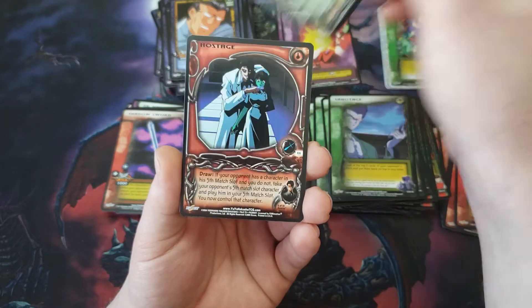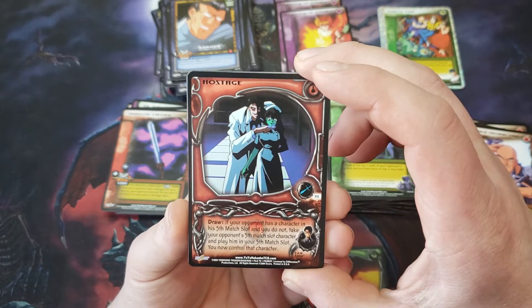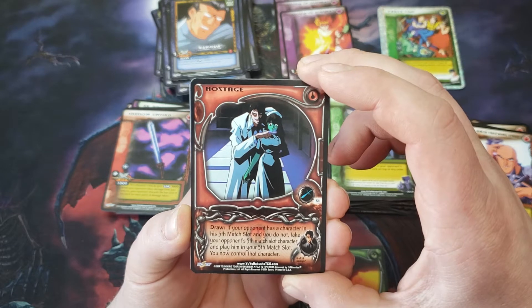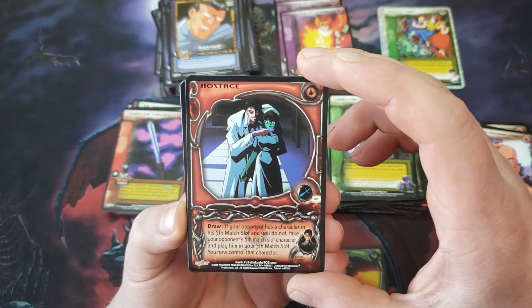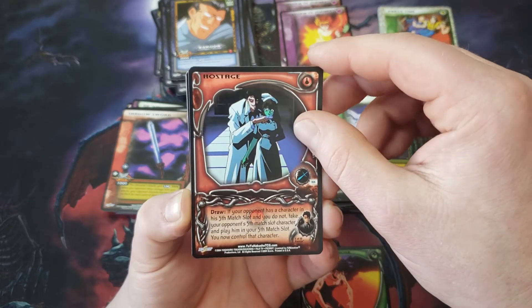So does that mean the next card is the rare as well? Hostage — draw: if your opponent has a character in its fifth match slot and you do not, take your opponent's fifth match slot character and play it in your fifth match slot. You now control that character. I kind of like that one.